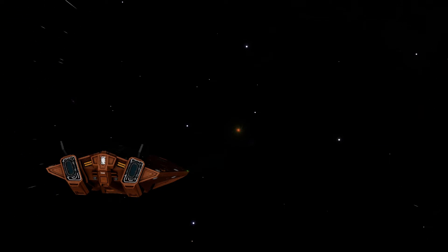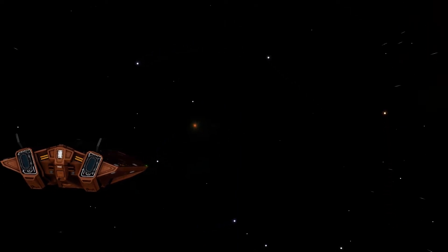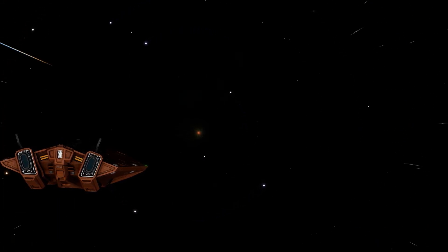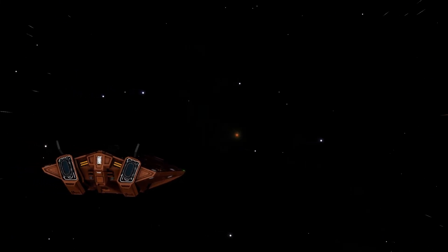Flying towards it doesn't really do anything — I did try it for a short time but it doesn't get any bigger, it doesn't do anything. Switching to camera mode, you've got to have the angle right, so the star behind you has to be reflecting off your hull or something. Sometimes this anomaly goes dark and disappears; sometimes it goes brighter and you can actually make out the swirly effects going around it.